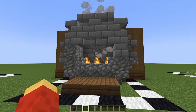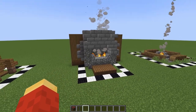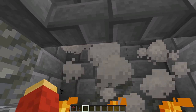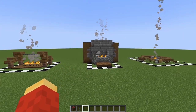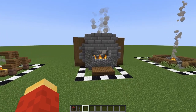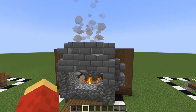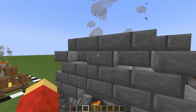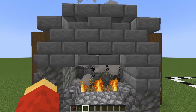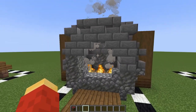This one you definitely wouldn't call a campfire, because it's more of an indoor fireplace on a larger scale. It also doesn't look great up close, but from a distance this one looks the best — you can imagine it on the interior of a mansion. The key with this is stairs. You can put them pretty much anywhere, but you want the stairs to shape the overall form. You can make it open to feel more like a Christmas fireplace.